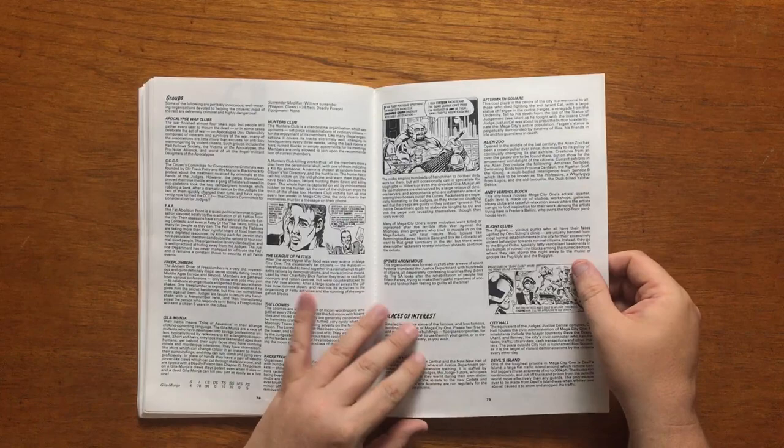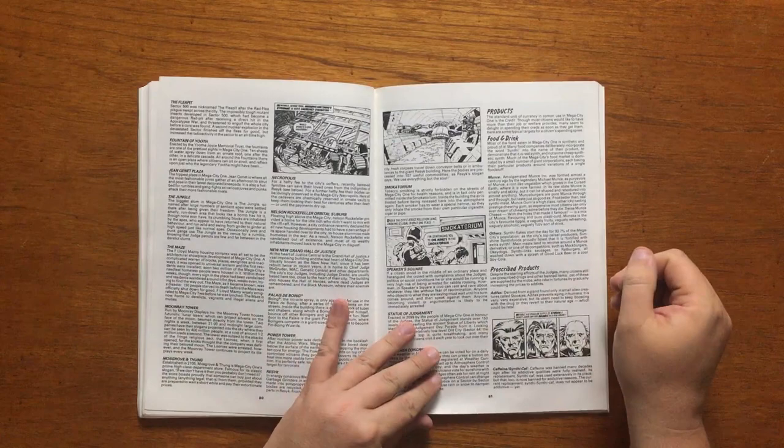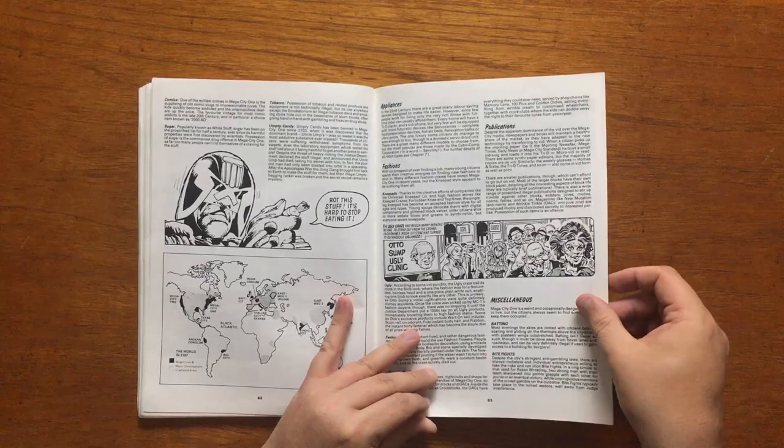The chapter also details some of the strange and bizarre groups and places you would find in Mega City 1, as well as some of the crazy products like Munce, Adafax and Umpty Candy. It also includes some of the events that happen in Mega City 1, like the Intercity Eating Contest and Super Surf.